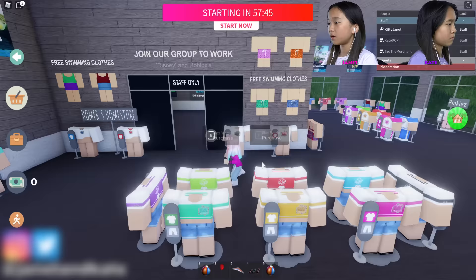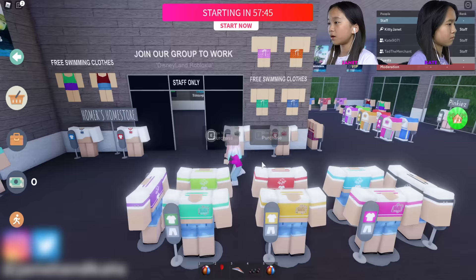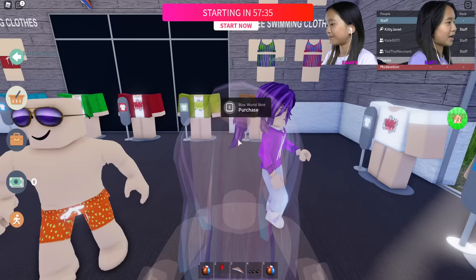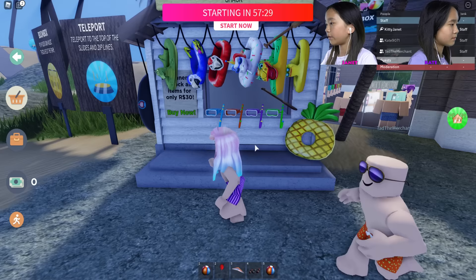First thing we're going to do is pick out our swimming suit. Let's see the ones on the wall we can wear. I'm gonna pick this pink and purple one. Okay, I'll wear this one then. Let's come outside and pick a floaty over here.